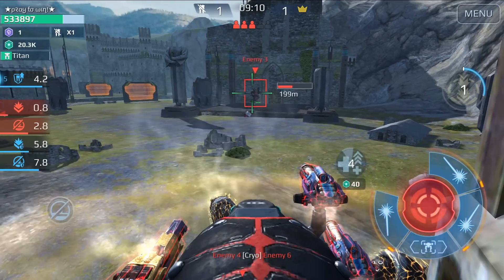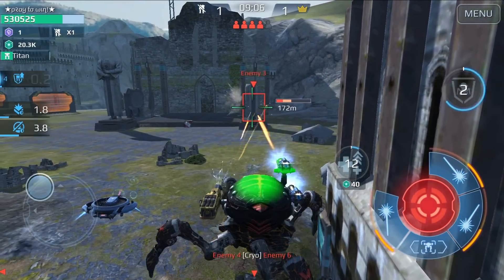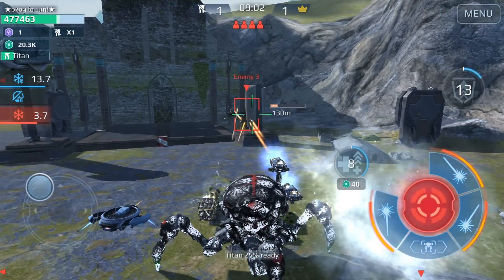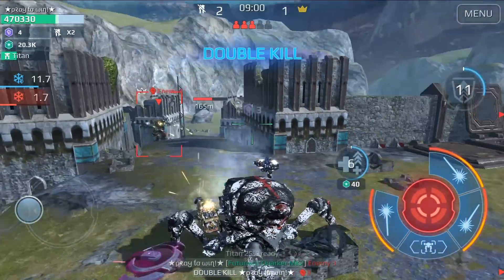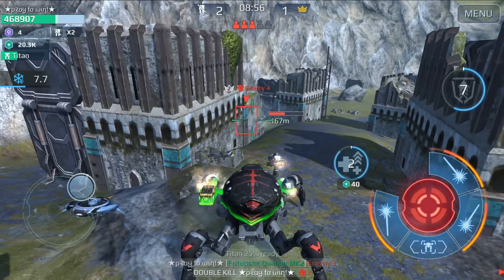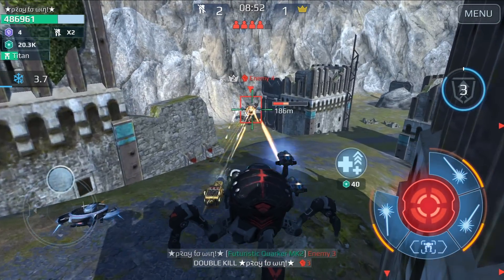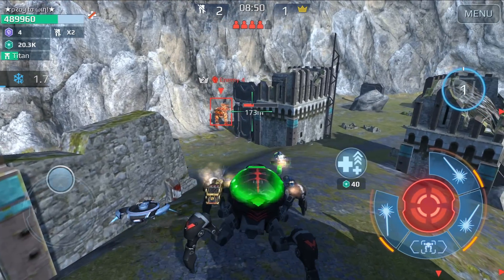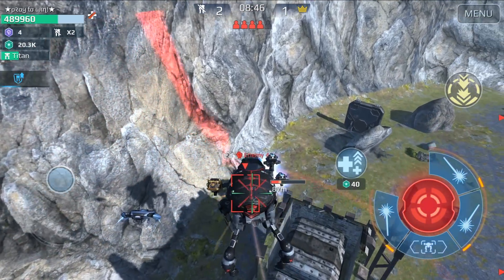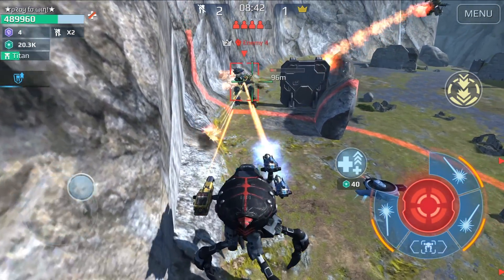I'm using the ability again — the big juicy spider is jumping! Enemy three is using cover over and over again, but I deal with him. Double kill! Enemy four is a Ravana but we don't care — the big juicy tank can deal with Ravanas very easily. Let's do it!